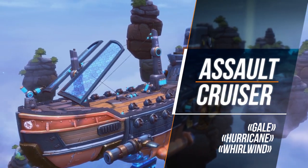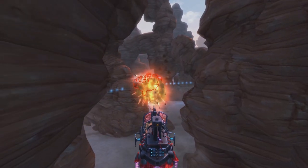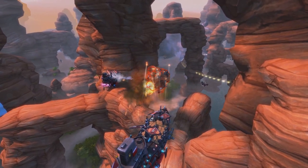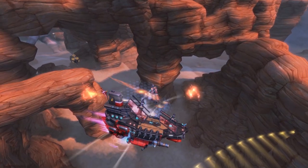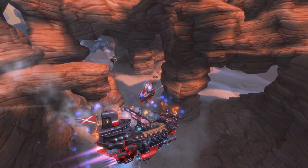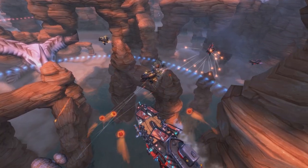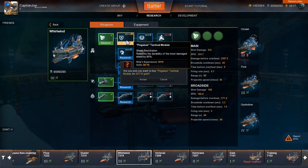The Assault Cruiser is built for close combat. It flies like a butterfly and stings like a bee with a shotgun. Its shots have big spread, but its weapons have many charges. It can also withstand lots of punishment and can dodge enemy strikes, sharply changing its trajectory. The Assault Cruiser also has missile launchers and a regenerating shield once they're unlocked.